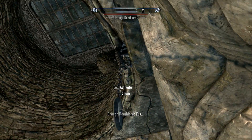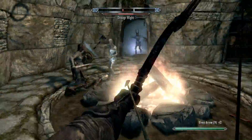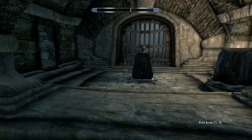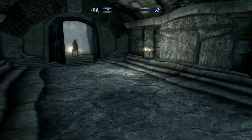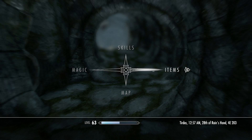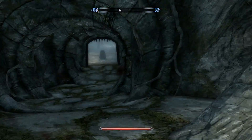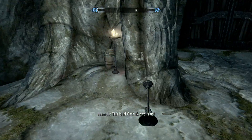Dwarven Helmet of Eminent Conjuring — so I guess that's not the unique thing yet, that does not sound unique. Looks like we have to actually move this. Wow — spikes to death, didn't see that one coming. That was an intense puzzle, wasn't it guys? You had to use your ingenuity to figure out that you have to lift the helmet off of the pedestal. Gathric awaits us.